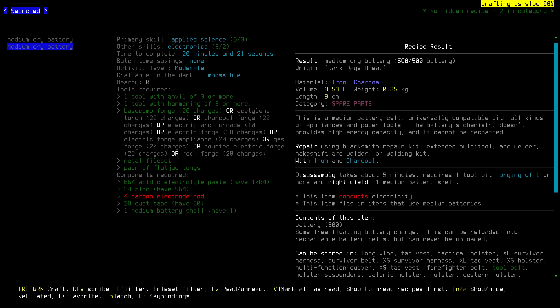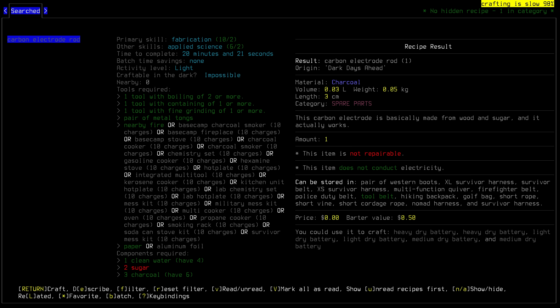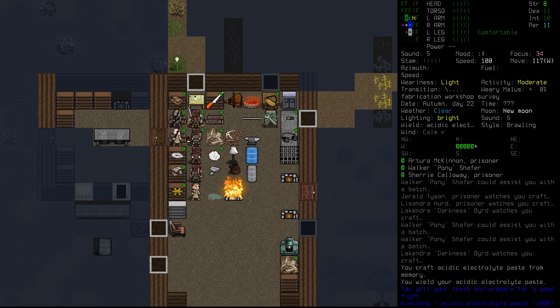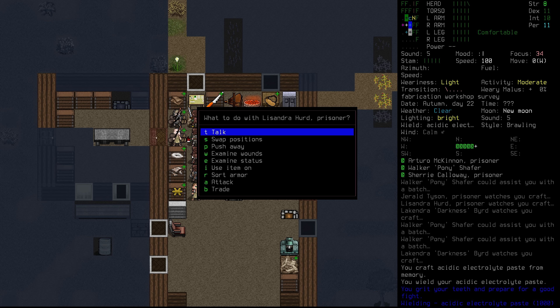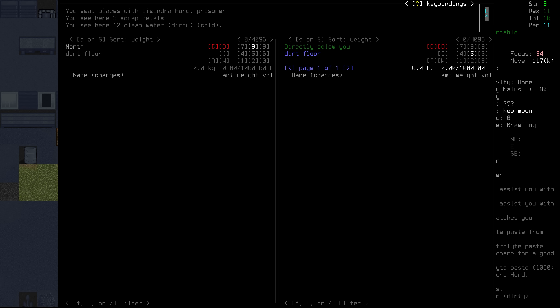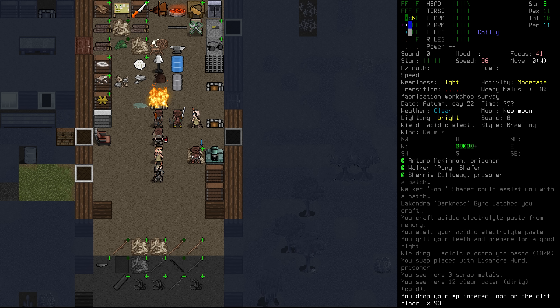We have everything except the carbon electrode rod. How much sugar did we need to make those? About six sugar. We might also need a little bit more charcoal. We've got quite a bit of splintered wood up here and down there as well. We're going to take that and put it into the charcoal kilns to get those going now, because we want to make sure we always have a good supply of the stuff.